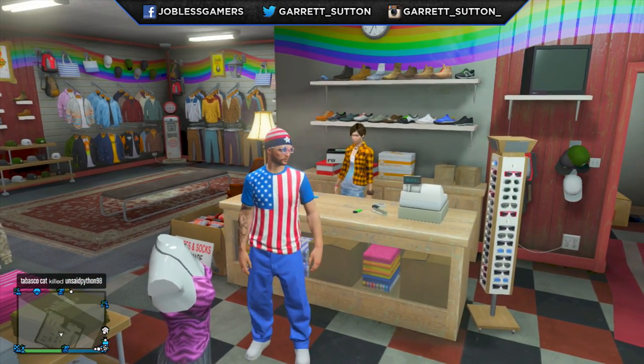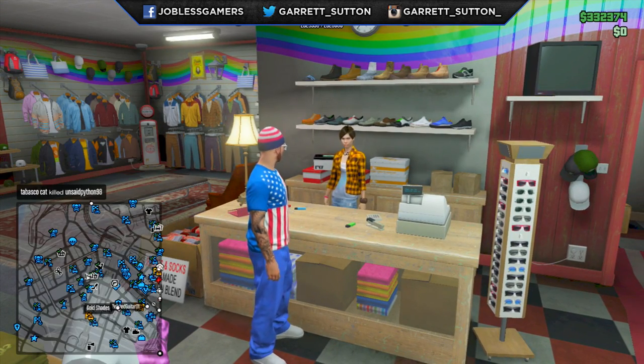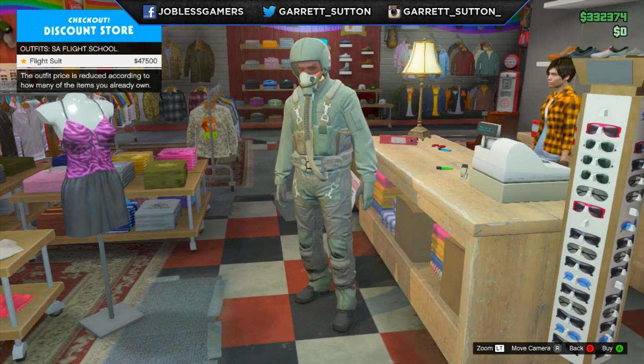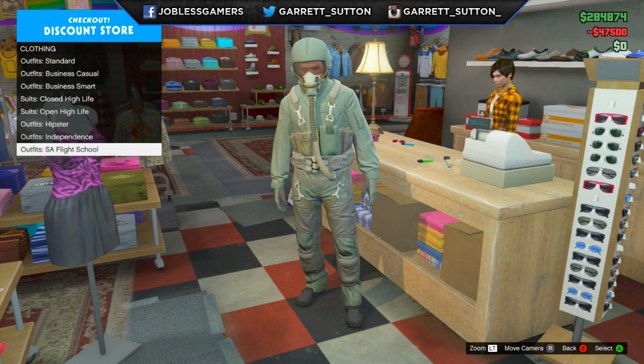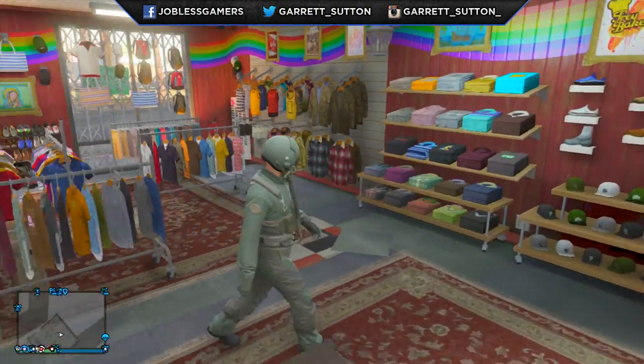As you guys can see, you just go to any clothing store in GTA Online. You want to browse the outfits by going to the front desk, pressing right on the D-pad, and go all the way down to Outfits — San Andreas Flight School. There's the flight suit. It's a very cool looking flight suit that I think was a great addition to GTA Online, and I'm very glad to see it added. I really like the helmet and the whole oxygen mask looking thing.